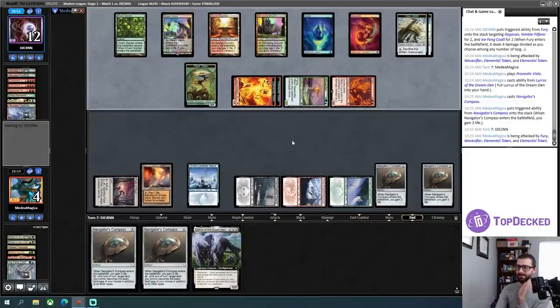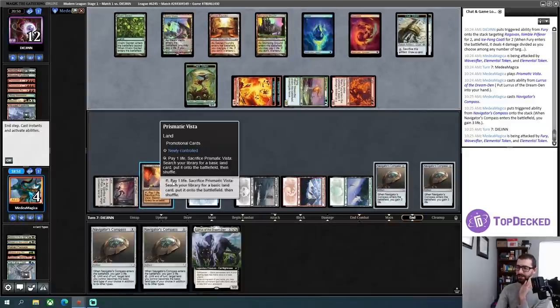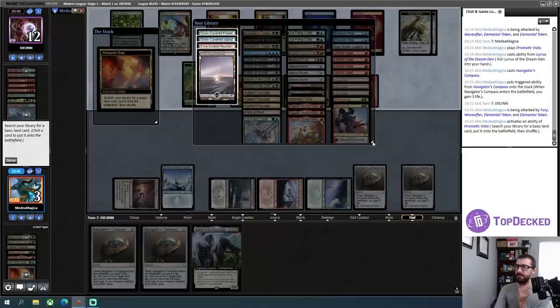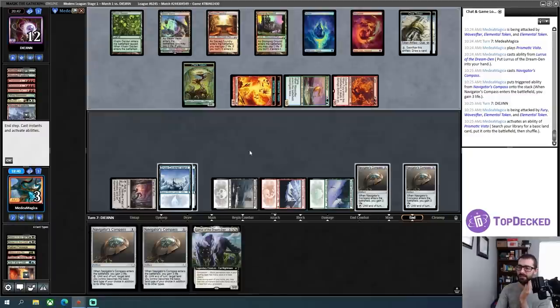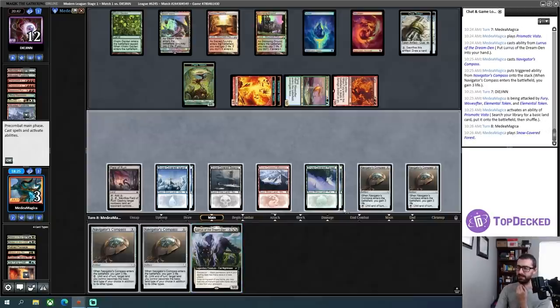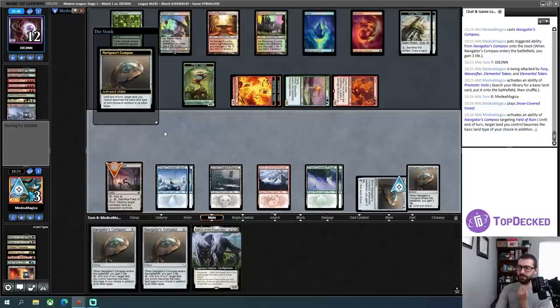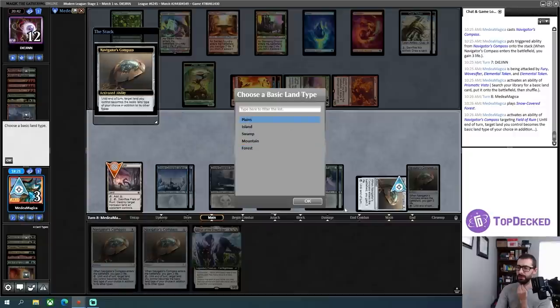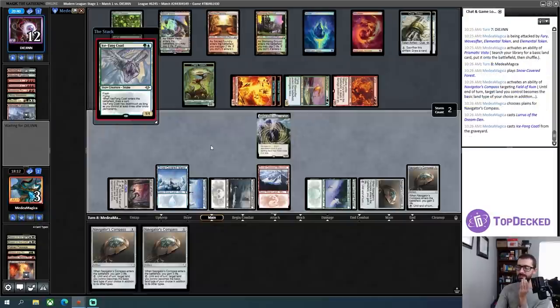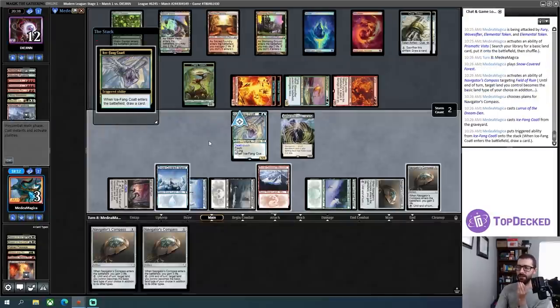I've sort of coincidentally just drawn all four of my Navigator's Compasses. As far as outs I'm playing towards, I need to respect my ability to draw Cryptic Command and tap down my opponent's team, so I'll grab the other island. Land — I'll turn this Field of Ruin into something that can help cast Lurrus. I've got planes here. I'll cast Lurrus, cantrip via Ice Fang Coatl, and see if that gets me anywhere. That gets me to a Snapcaster Mage.